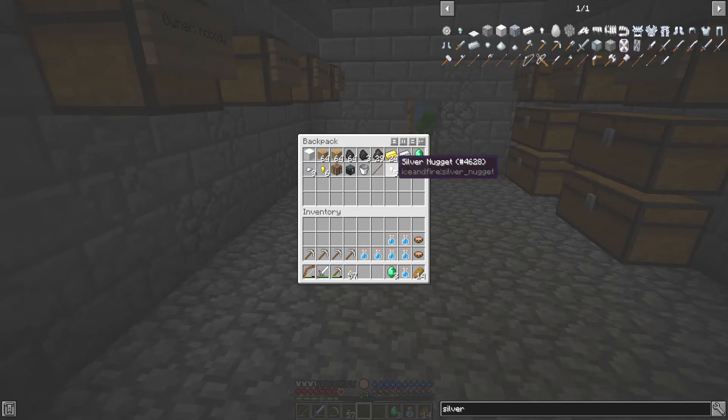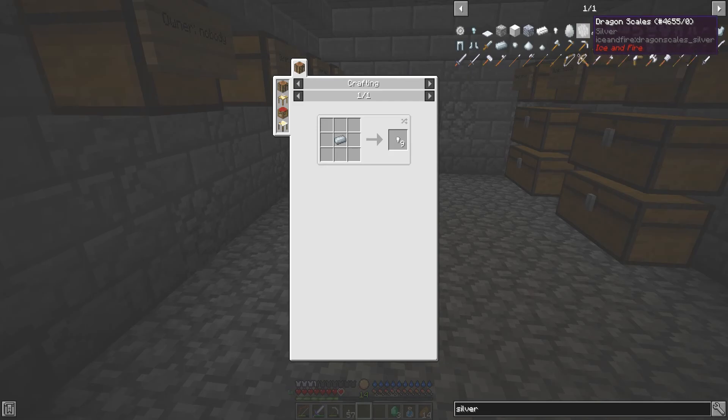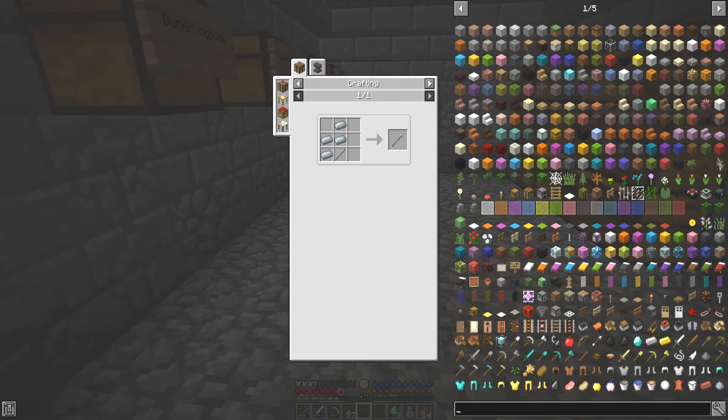I need to figure out where to check the drop table — maybe I'll figure out what drops silver. And then I'll be able to make a silver halberd. But I think for now we'll just make whatever sort of halberd I can.